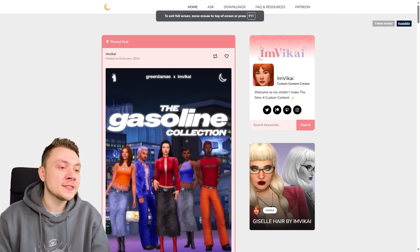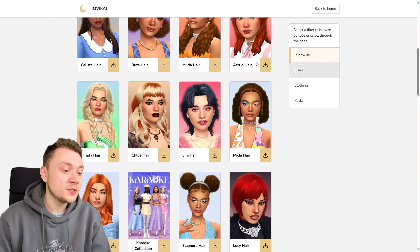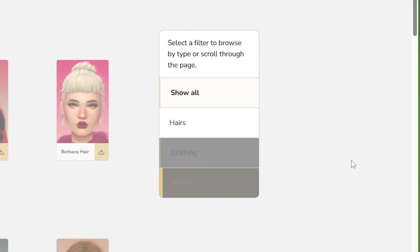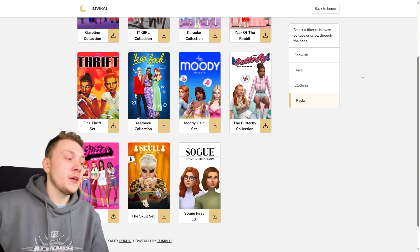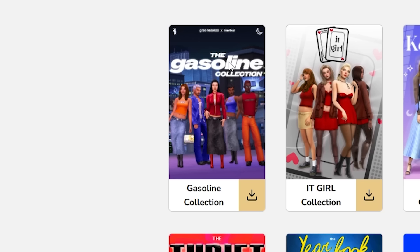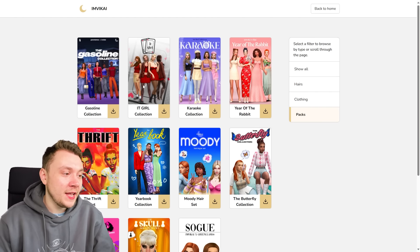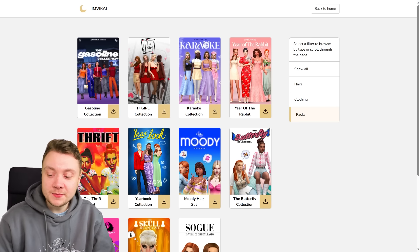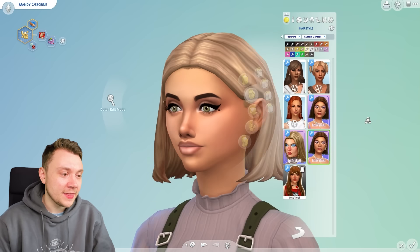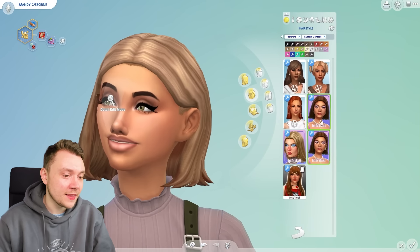The next creator I really like for CAS is IMVKai. If you go onto the downloads page, there are a lot of individual downloads — I don't mess around with those. I head straight to packs. There's not loads, but there's a few, and I really like all of them. Currently the Gasoline one is Patreon only, but that should change after a while. I've just downloaded the It Girl collection and Karaoke collection into my game to show you. This is a hair from the Karaoke collection — I think it looks nice. This is one from the It Girl collection. I think it all looks great.